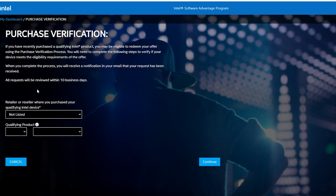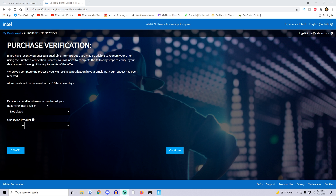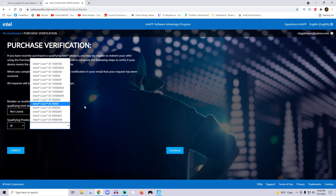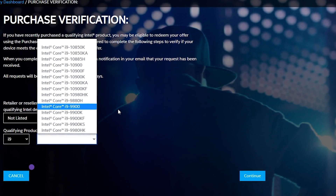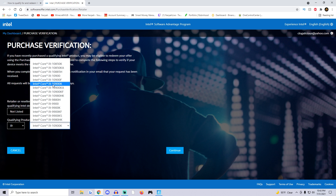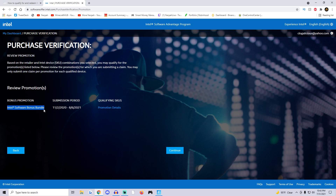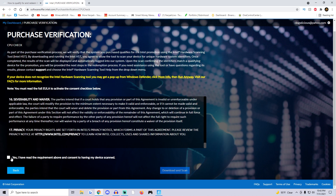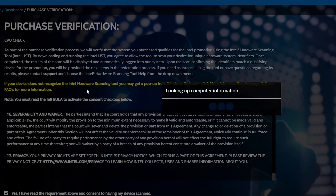I'm turning my face cam off so you can see all the requirements clearly. It says Purchase Verification — select your retailer or reseller, and you can just choose Not Listed. Then choose what type of Intel processor you have in your PC. If you're not sure, check the properties section of your computer and it will show you all your specs. For my computer, I have the i9-10900K processor, so I'll select that, hit Continue, and as you can see the Intel Software Bonus Bundle shows up as eligible for my processor. Hit Continue, check the box, then download and scan — this will scan your computer to verify you actually have the processor you selected.